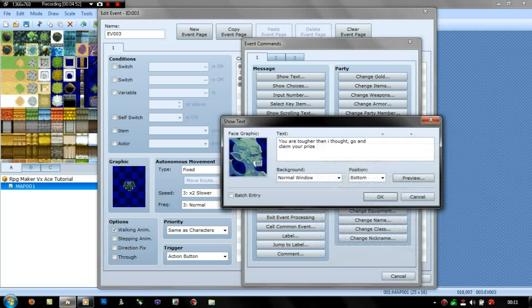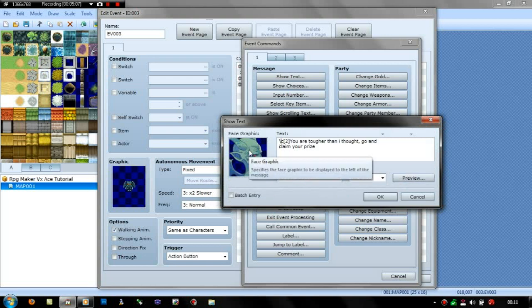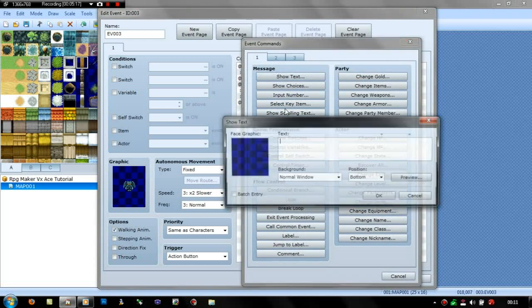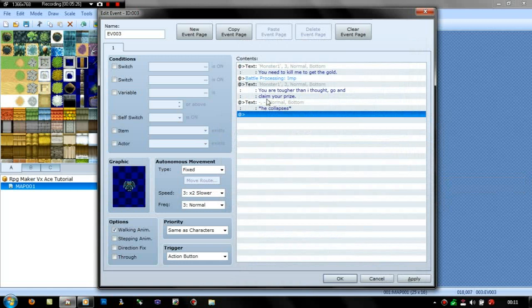You can also do colour codes in this game. If you put like dash-C, and then a number — I think it goes all the way up to nine — so if you put 2, and then go on preview, it's all in red. But I don't want that, so I'm just going to get rid of it. And then just put 'he collapses.'